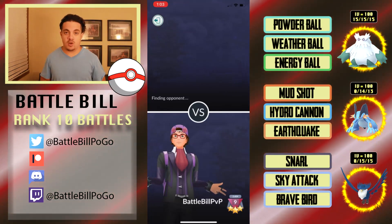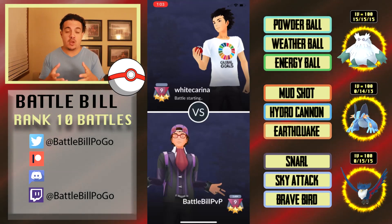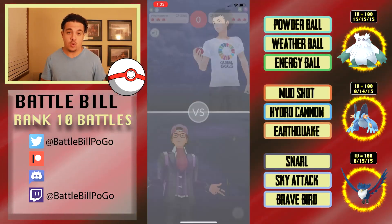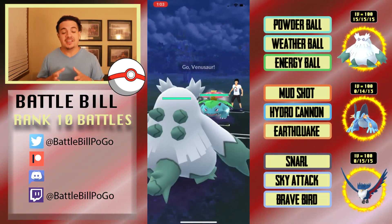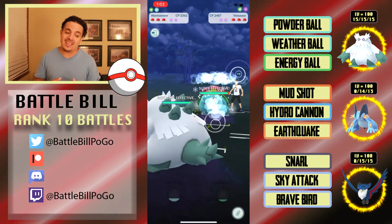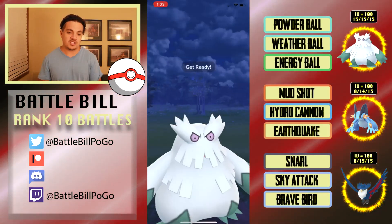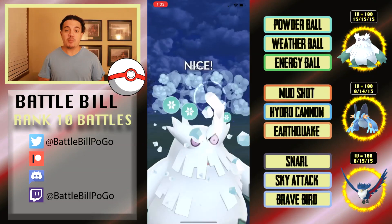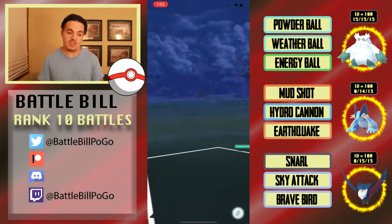As much as it didn't work out in that last match, the fact that Honchkrow generates energy so quickly with Snarl and was able to build two Sky Attacks would have beaten a lot of other pokemon outside of something like Magnezone. The positioning was good — just unlucky facing a pokemon that resists Sky Attacks. Not many pokemon want to see two Sky Attacks or a Brave Bird.